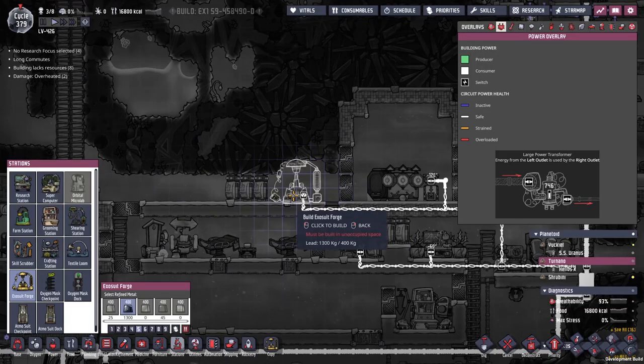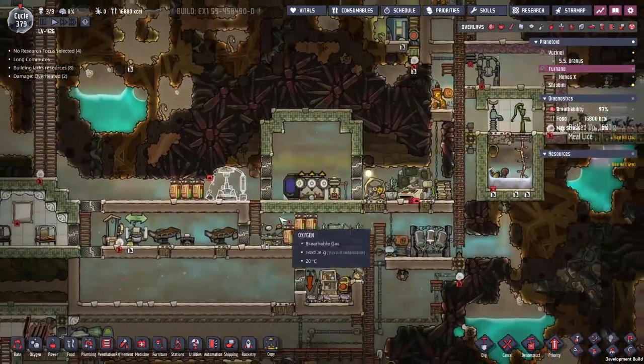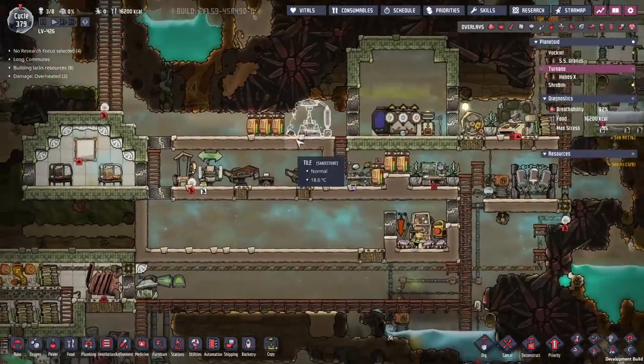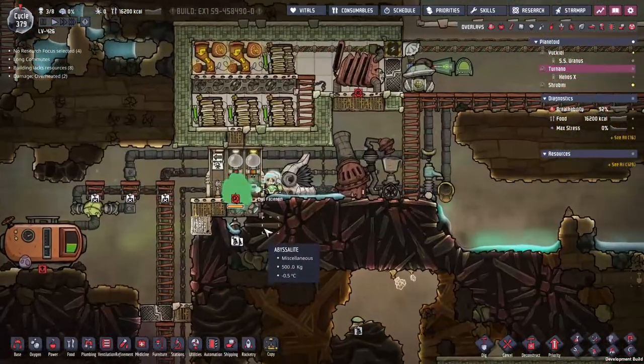Of course we're going to need this exosuit forge here. Oh, no one's got super hard digging. Eirat loves to do this — let's do those two for him. Is it still good morale? Still good morale. And now he should be able to go and do the exosuit forge, because exosuits wear out now.